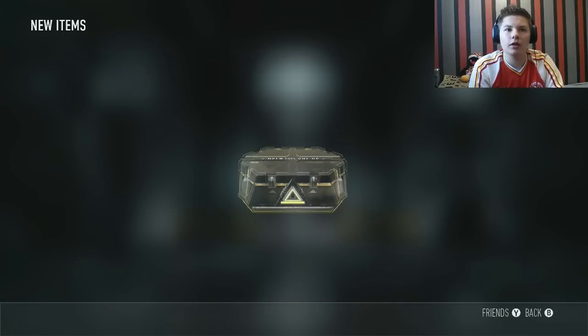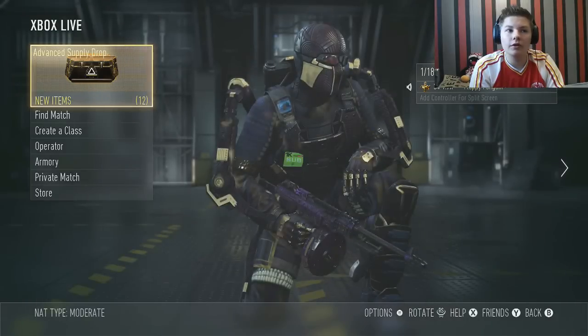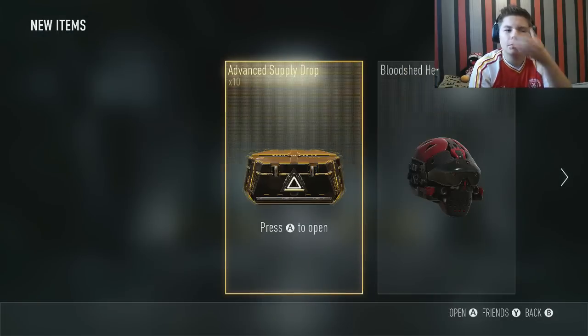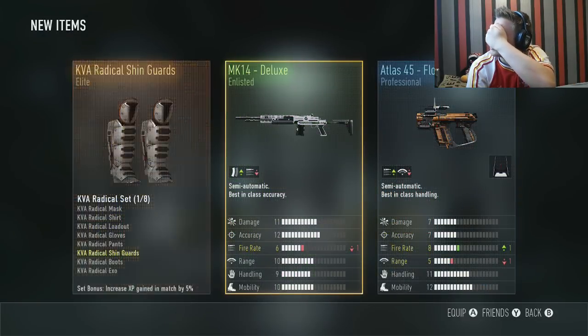Let's open supply drop number 11. Tombstone boots — sigh. We're going to do a no-look supply drop, so let's not look.